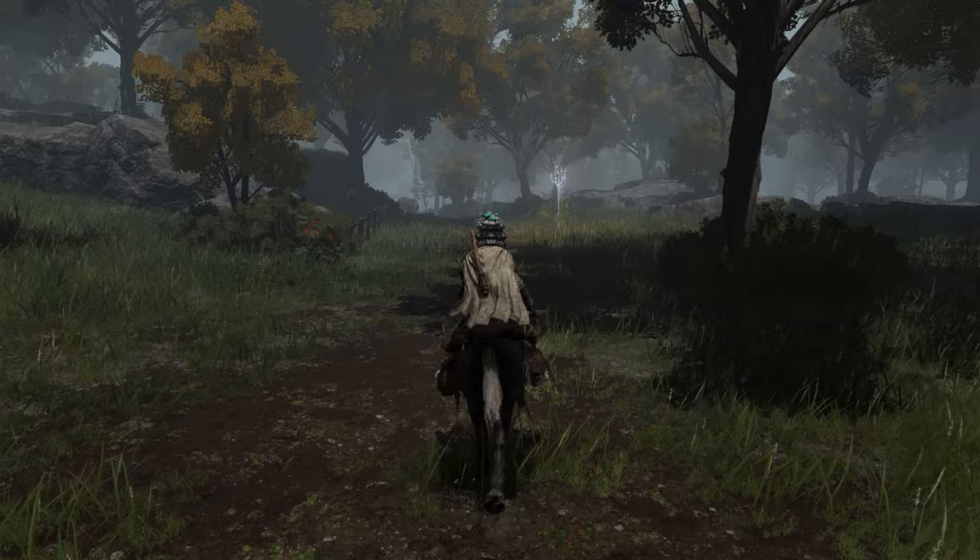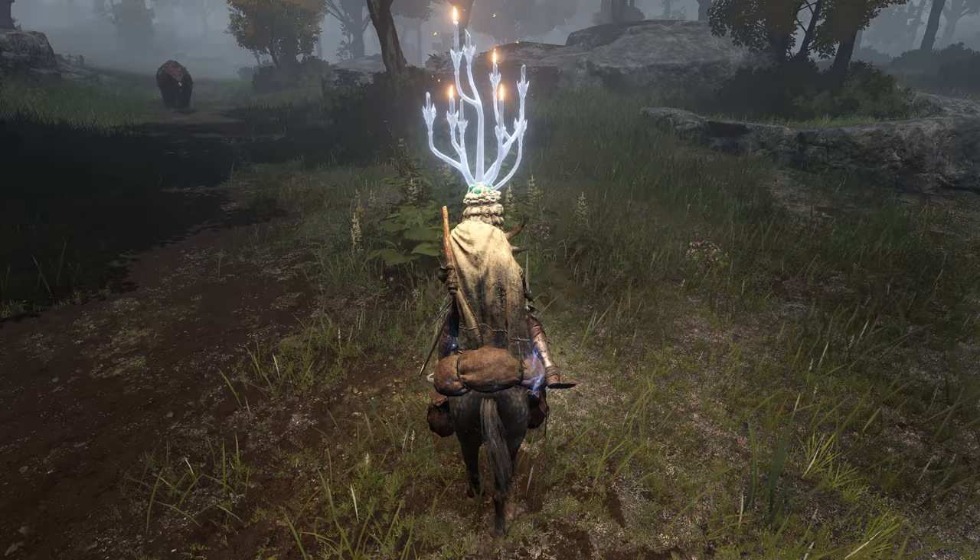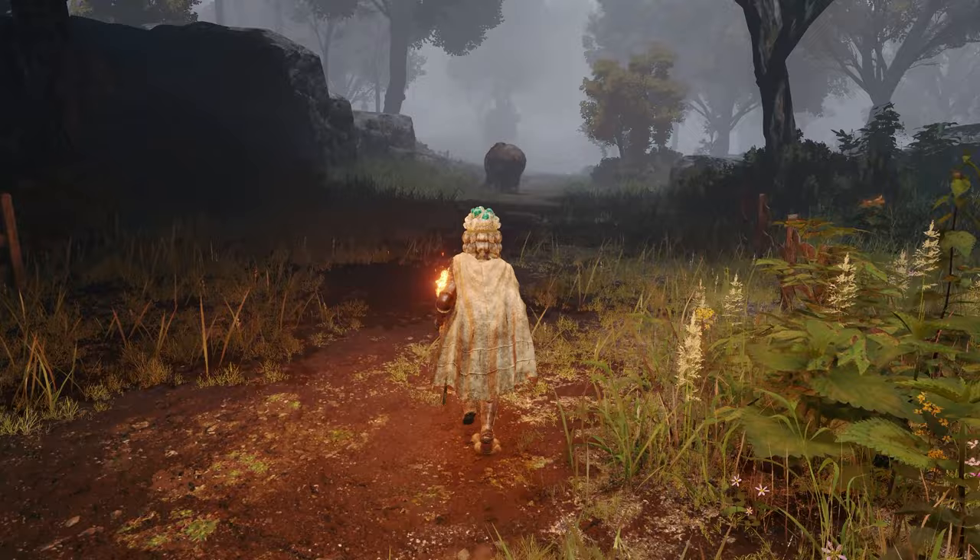If you see any of these ghostly candlesticks out in the world, make sure you check them out, interact with them, and then follow the spirit — because they usually lead you to some enemy camps, merchants, or some other sort of hidden gem.